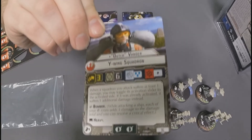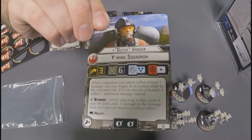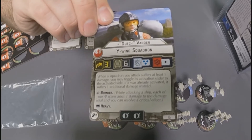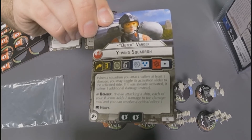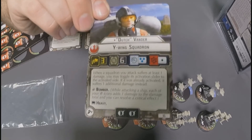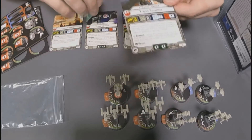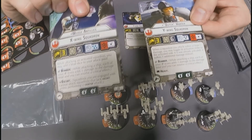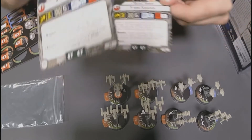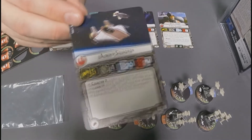For the Y-Wing we've got Dutch Vander. Dutch has the same stat line as a regular Y-Wing squadron, however he does have one additional blue anti-squadron die. His special rule states that when a squadron you attack suffers at least one damage, you may toggle its activation slider to the activated side; if it was already activated, it suffers one additional damage instead. I think we're going to see a lot of people running Dutch along with Wedge — you attack with Dutch, do that one damage to activate the fighter, then Wedge can use his special ability to get those extra squadron attacks. It's a nice combo, but it's an expensive 35-point combo — more than a third of the maximum you're allowed to spend on fighters.